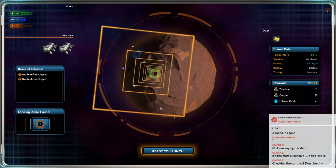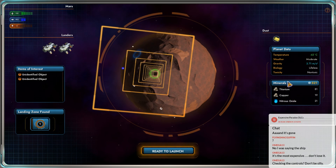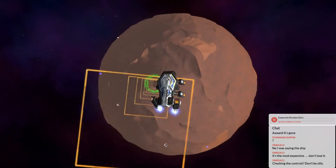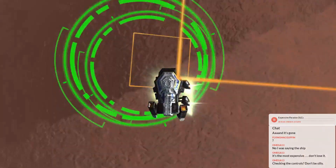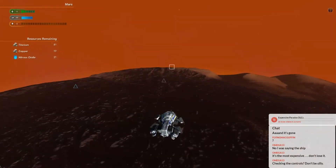Ooh, stuff. Moderate weather? Yeah, that makes sense, I guess. No uranium on Mars - surprising. Lifeless. I think we're supposed to stay inside this. You get an achievement for crashing your lander, or at least for landing outside of that.